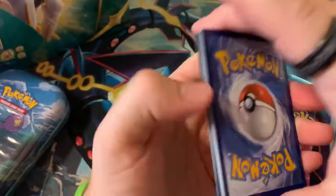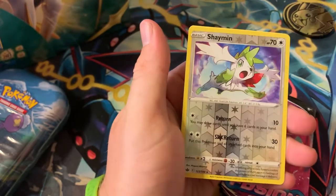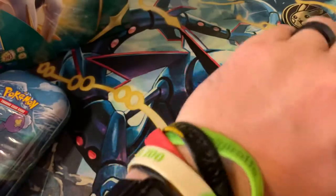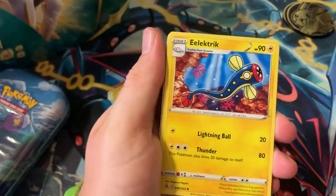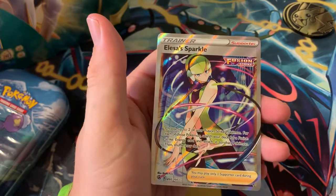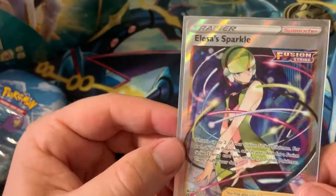One, two, three, four — metal, no leaf energy. Lairon, Lanturn, Drizzile, Sneasel, Weedle, Galarian Farfetch'd, Castform, Liepard, Shaman reverse, and a Tsareena as the regular rare. Come on, let's get another good Fusion Strike pull. One, two, three, four — psychic, another leaf energy, back-to-back leafs. Dusknoir, Electivire, Victini, Barracuda, Gumshoos, Pangoro, Croagunk, Mankey, Gliscor... and we got Elsa sparkle full art card — let's go! Back-to-back good pulls from Fusion Strike — a V and a full art!